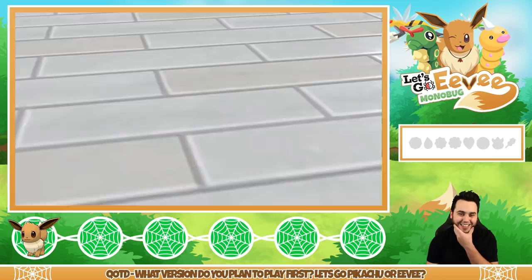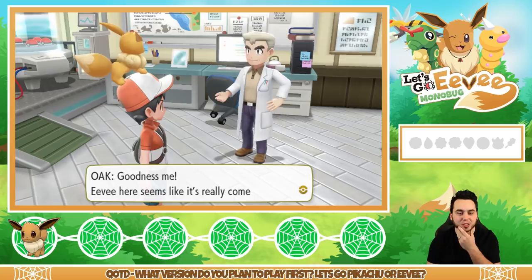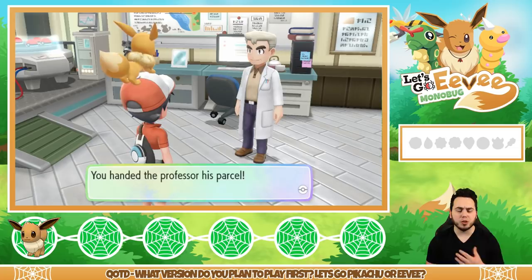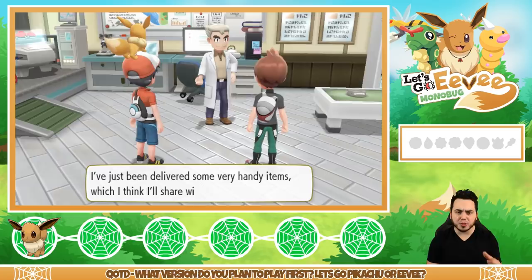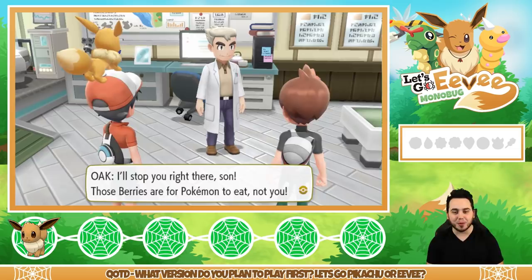Oh my gosh, look at Eevee — it's adorable! Professor Oak says Eevee really seems to have become a true partner to me, and thinks I've got what it takes to become a great Pokemon trainer. I handed the Professor his parcel. He says his order arrived — thank you for bringing it. Chase arrives too. Oak says he's just been delivered some very handy items he'll share with us — some raspberries, which we've already found.